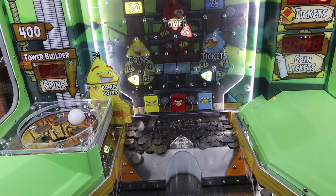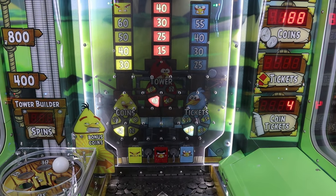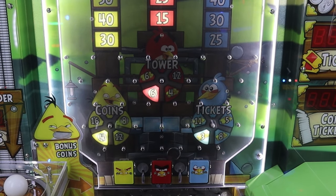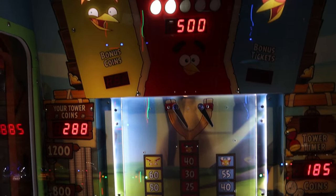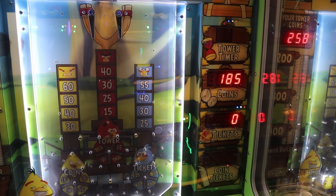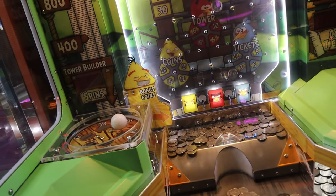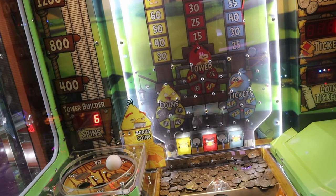Probably the most important thing everybody wants when playing this game is how to build towers. To build towers, you need to reach the tower building mini-game. Fill the red levels by dropping coins in the red bird's wheel while 'tower' is lit up — you'll need to do this five times. Once you do this, you will have 30 seconds to drop coins into any of the bird slots. Each coin that goes through the slots gives you a spin.